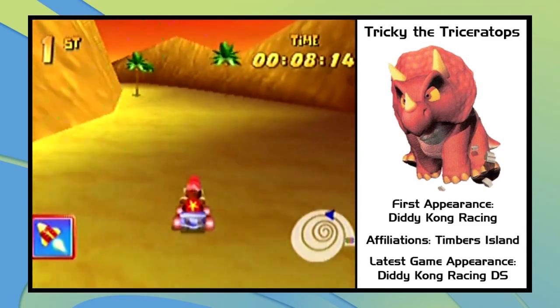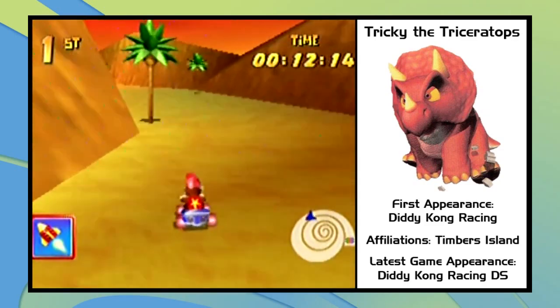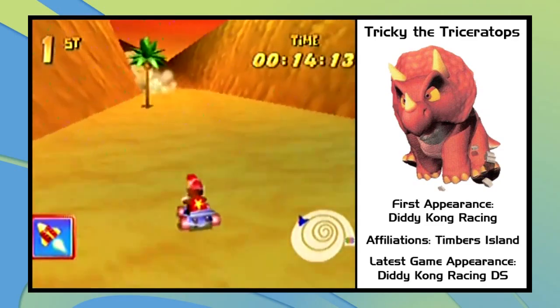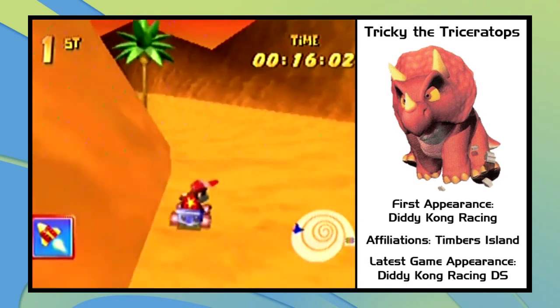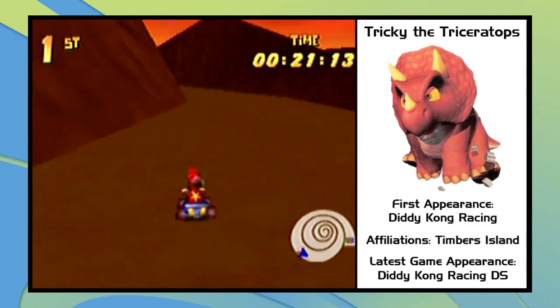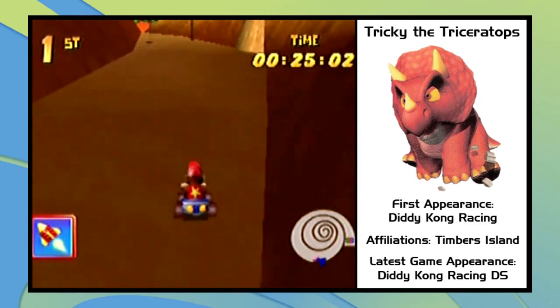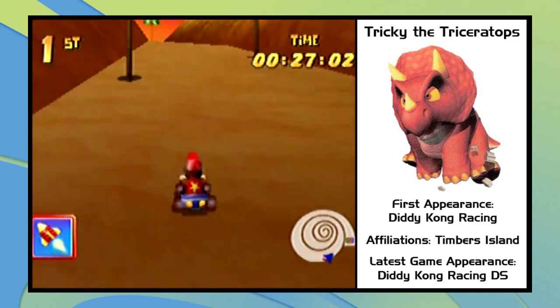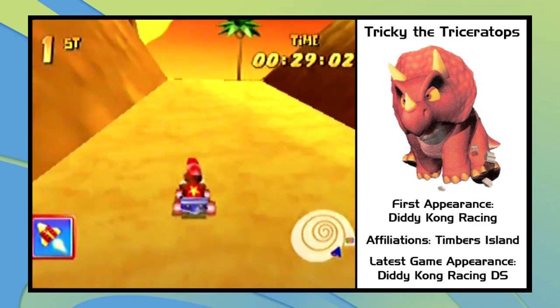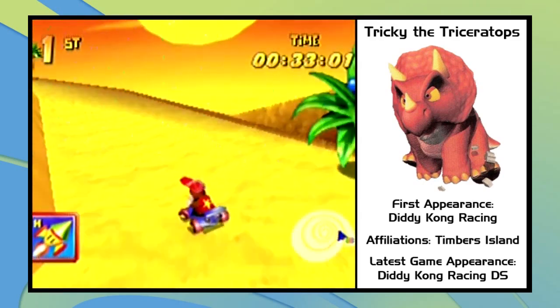His first appearance was in this game, and his latest game appearance was in Diddy Kong Racing for the DS. I didn't even realize that this boss was named Tricky the Triceratops. He doesn't seem too tricky to me. But in the storyline, supposedly he was brainwashed by the evil Whizpig and became one of his servants, and then Tricky was also given a piece of the amulet to guard.